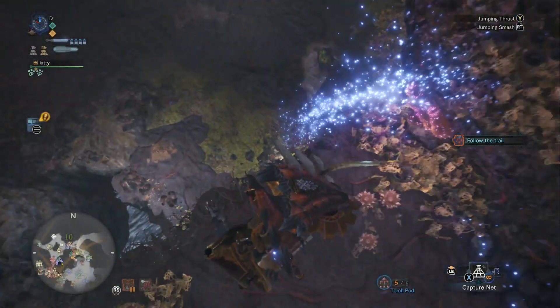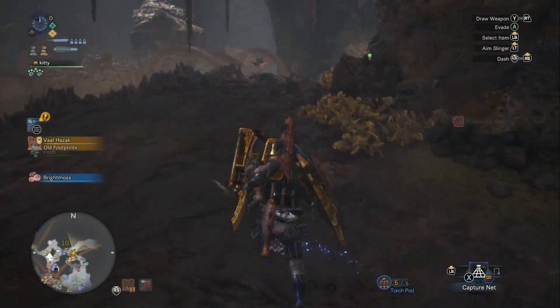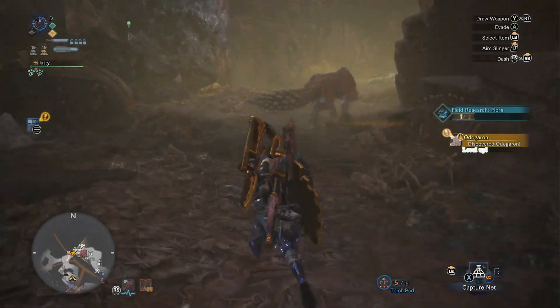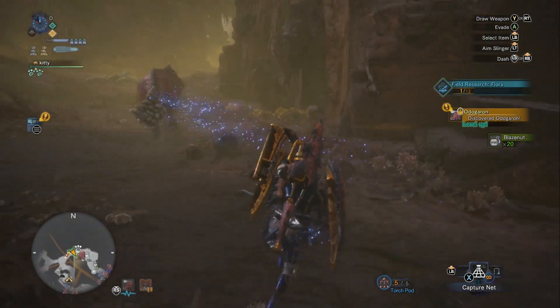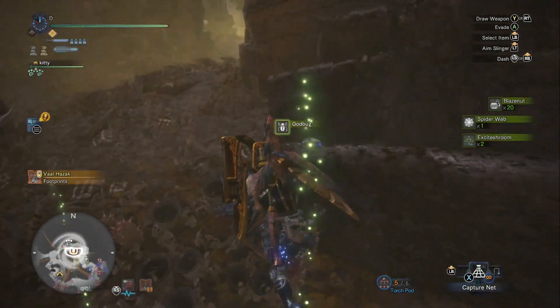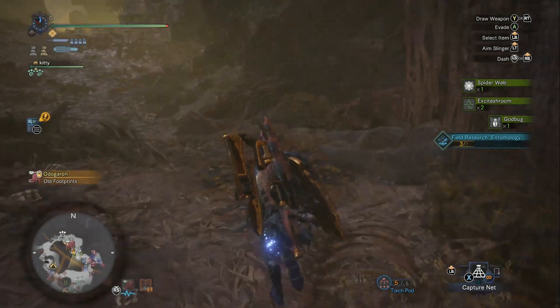He said some pretty mean Yo Mama jokes, and it's time to beat him up for it. We want those tickets — we want to build his armor. Even when I have everything in the game, I'm still gathering things. There's an Excite Shroom — that's a good one, you want that for Farcasters.